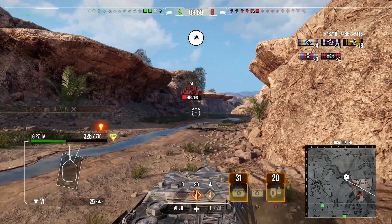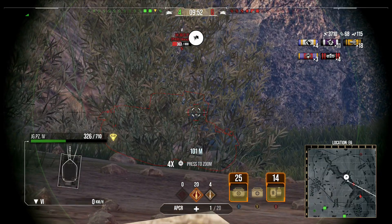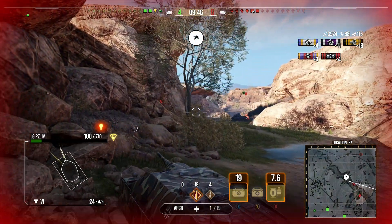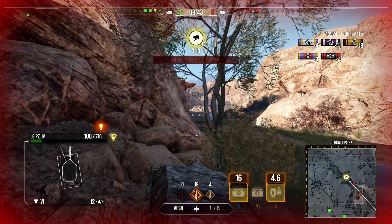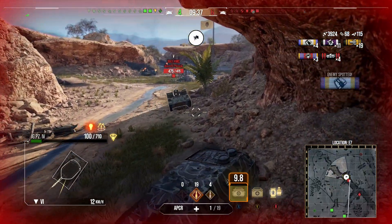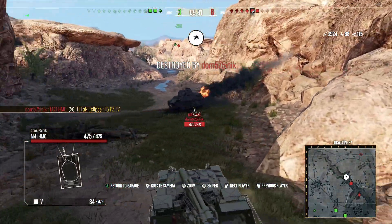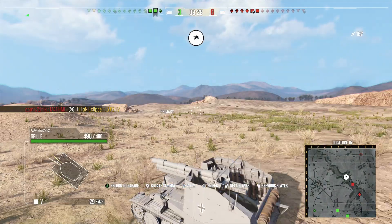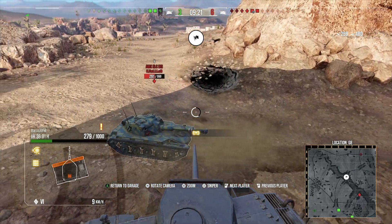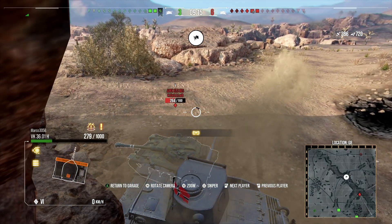We go for the VKP coming around the corner. It doesn't aim properly and we hit him. We push into his turret — yes we can pen it — but we don't have enough time. The best play would have been to move left, avoid the hit, and reload properly. Then the M41 HMC comes flying past and gets a lucky hit on the very back of our vehicle to take us out.